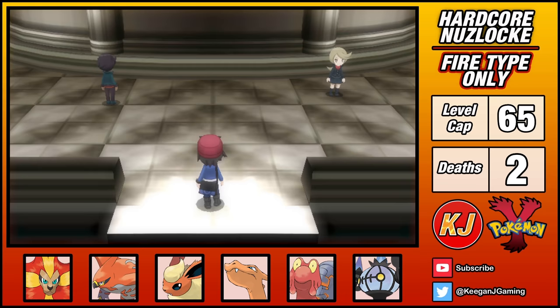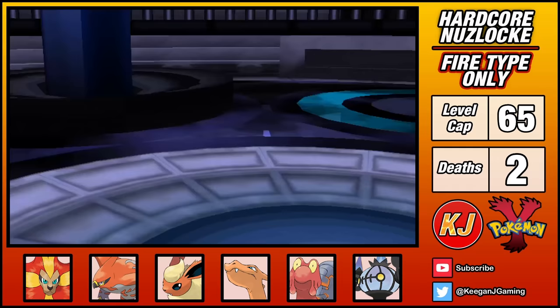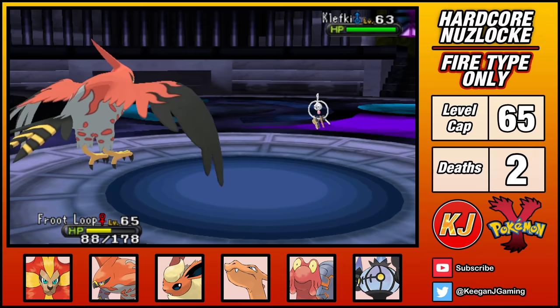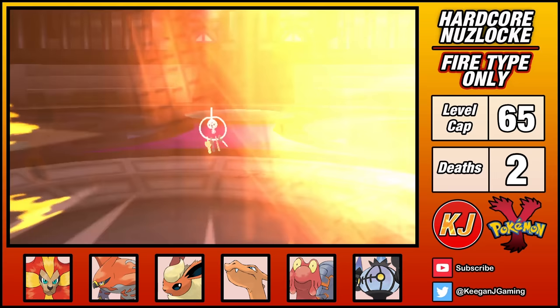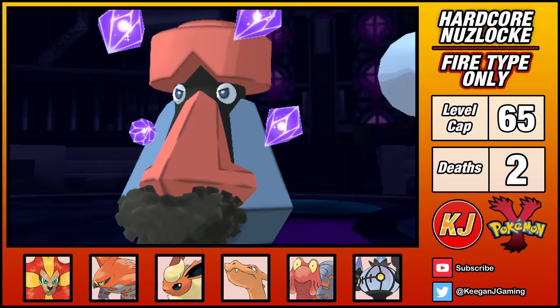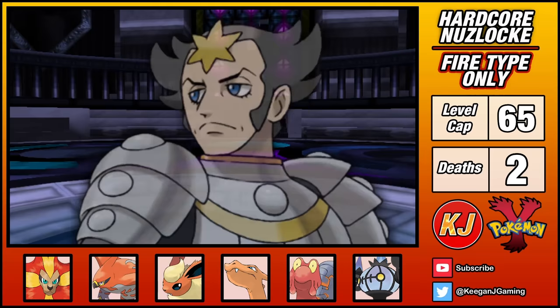Talonflame and Charizard are my sweepers, but the other four Pokemon each play a crucial role in supporting them. I can tackle the Elite Four in the order I choose, so I'll start with my safest fight — the Steel-type user, Wikstrom. His Klefki lead is very weak, and I can abuse this to set up. It does use Torment though, which prevents me from using the same move twice in a row. I've included Protect in my moveset to counter Torment by simply protecting on every second turn. Klefki's laughable offense allows me to set up a Substitute and increase my attack with Swords Dance, and one Flame Charge takes it down. Probopass has Sturdy, but the Substitute I set up earlier eats its Power Gem, and a second Flame Charge takes Probopass down. The rest of the fight is clean and I easily wrap up Wikstrom's team without breaking a sweat.